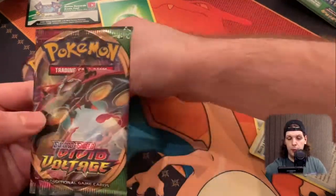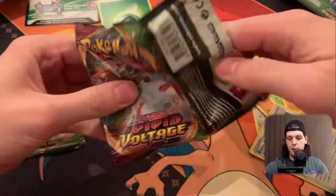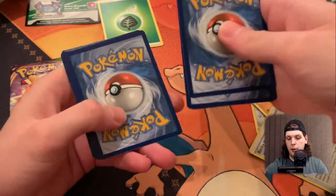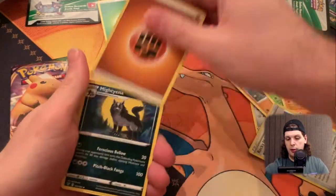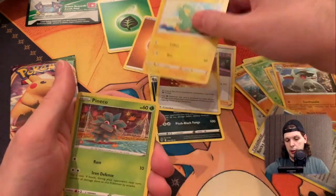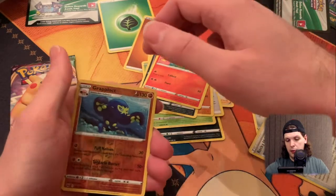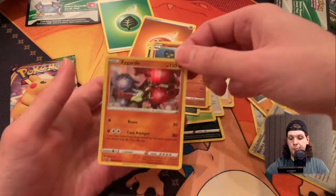So next packet we'll go for. Is it Orbital? We'll leave the Pikachu to the last. Oh, something potentially nice in here. One, two, three, four. Fighting Energy, Mighty Ana, Beauty, Stone Energy, Electric, Painko, Mudberet, Pichayana, Charmander, Graplock. Reverse Holo. Zygarde.